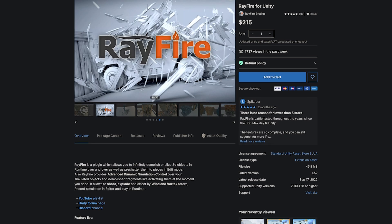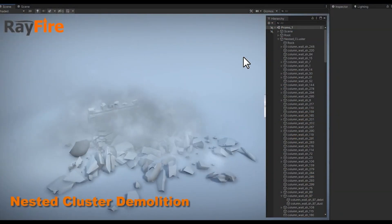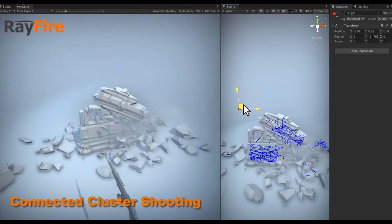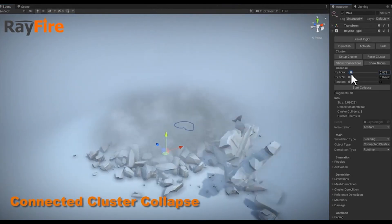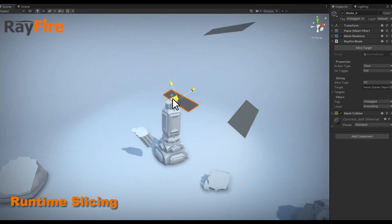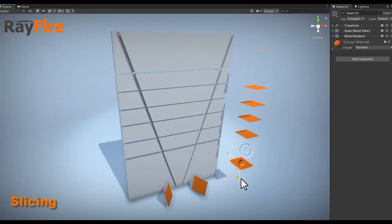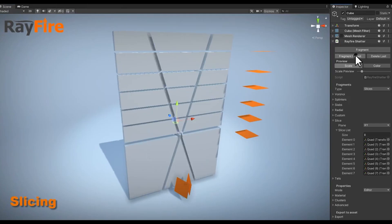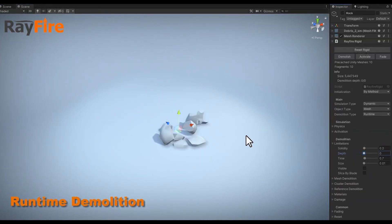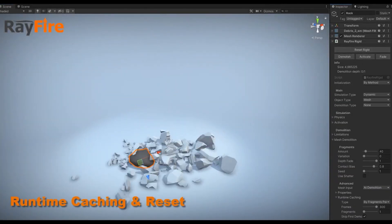If you've ever wanted to create destruction in Unity, Rayfire for Unity is for you at $107.50. It has a full YouTube playlist, full Discord server, and lets you infinitely demolish and slice 3D objects at runtime — whether predetermined with shatter mode or created at runtime. You can shoot, create explosions, use wind, vortexes, and more on all different mesh types including skinned meshes and nested clusters. It comes with dust and debris particles, an activator for kinematic to dynamic objects, mesh combining, a recorder to turn dynamic simulations into animations, and snapshot support to save demolished objects and crumble them at runtime.